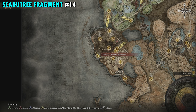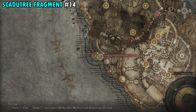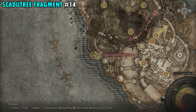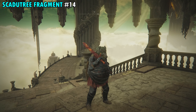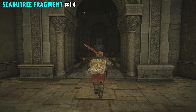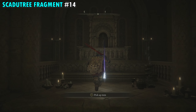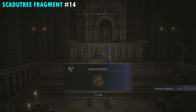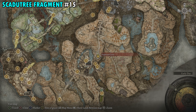Fragment 14 is on the far western side of the map, right next to the Cleansing Chamber Ante Room Site of Grace. Work your way up the stairs into a pretty big room. Right behind the Site of Grace is an altar with an item on it — that's your next Scadutree Fragment.